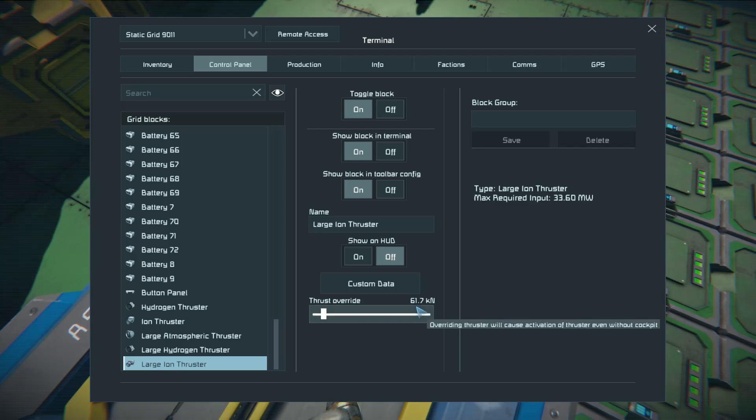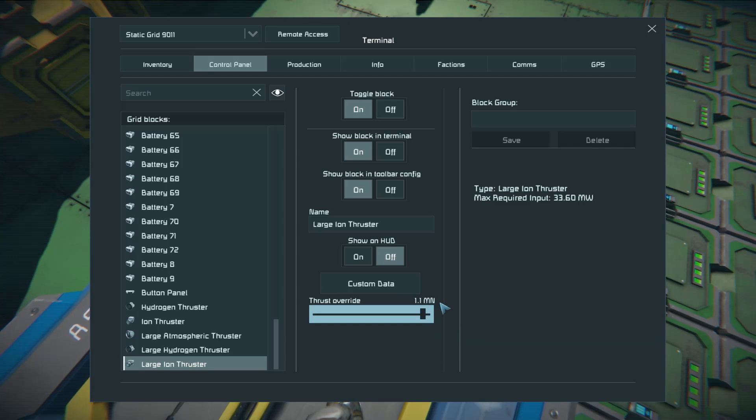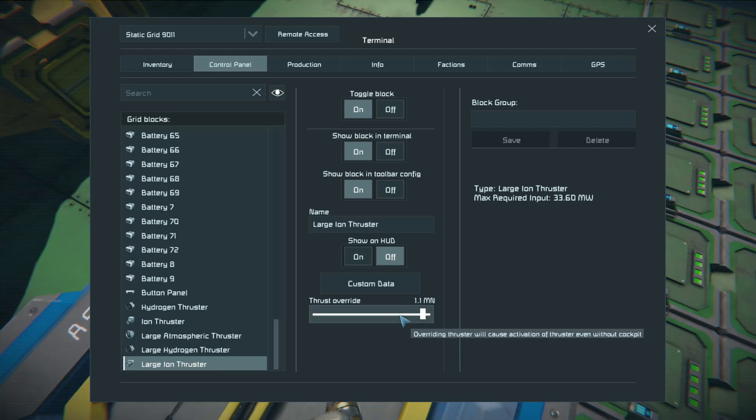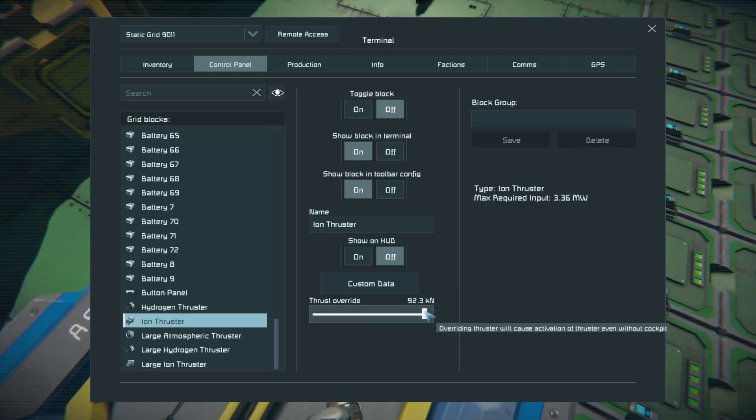If you're looking at kilonewtons, multiply by 100 to get kilograms. For example, 92.3 kilonewtons would be 9,230 kilograms. The 1.1 meganewton hydrogen thruster is 1,100 kilonewtons, or 110,000 kilograms.